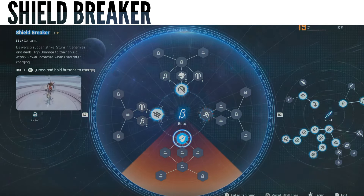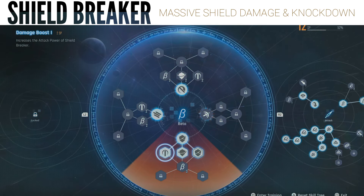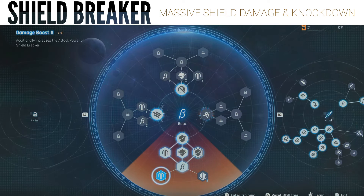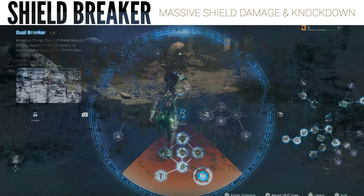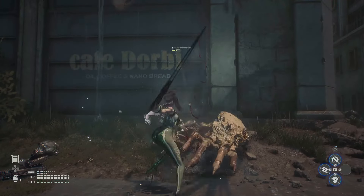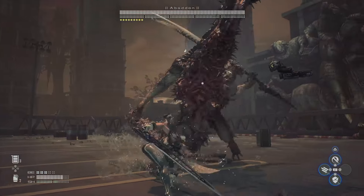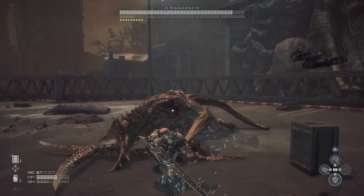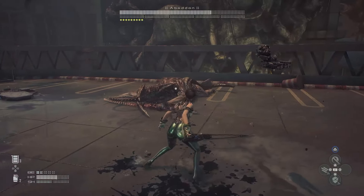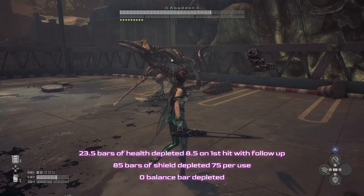Last but not least is the Shield Breaker, which does exactly what it says on the tin. Fully upgraded in your skill tree it will just absolutely melt any boss, any enemy, anything in the game that has shields — often with a single hit, or two at most. This makes annoying enemies like the crustacean types and the biggest baddest bosses much easier, because once the shield is gone you deal a lot more damage. Even though enemies do get their shields back, if you're fast enough you can follow up with a lot of damage. The only caveat is you have to stand still, so you may take a hit or two, but in the right hands it's one of the most powerful skills in the game.